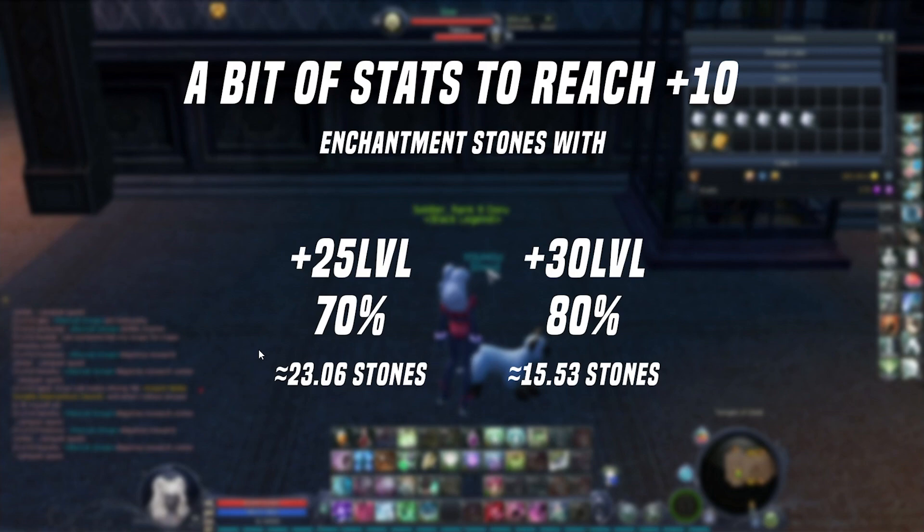Bear in mind that this is an average number. In some cases you might just use 10 stones, and in some other cases if you are really unlucky, like 50 stones or something like that. So with my different tries, I would suggest staying in between this range. You can definitely get to like plus 3, 4, or 5 with lower stones, but sometimes those failures are hard to see. Definitely plus 25 is a good starting point — that's 75 stones for stuff level 50.